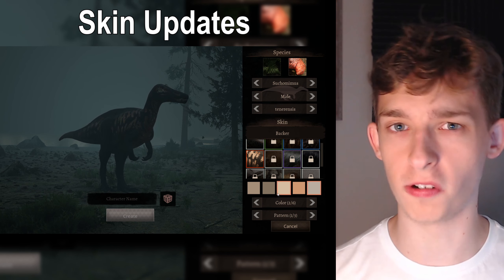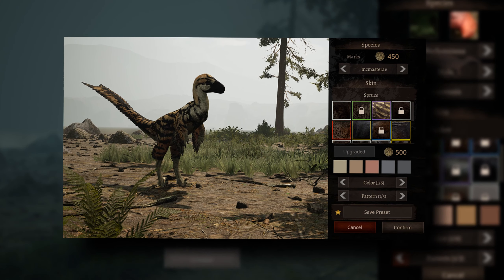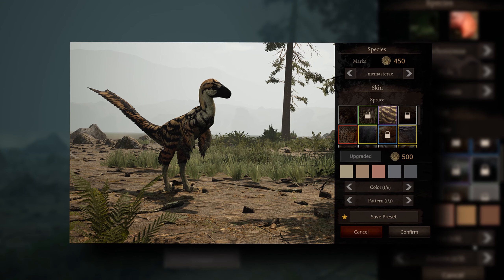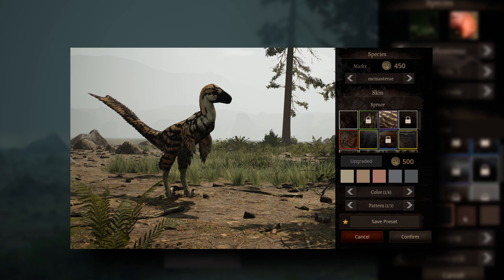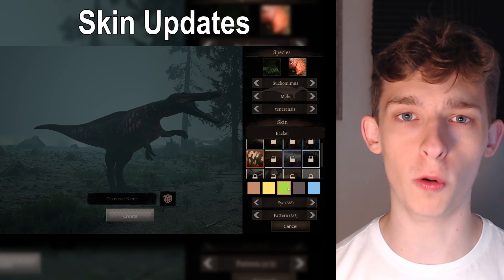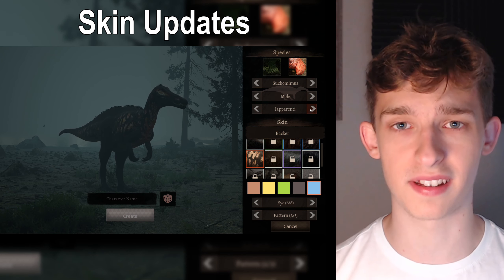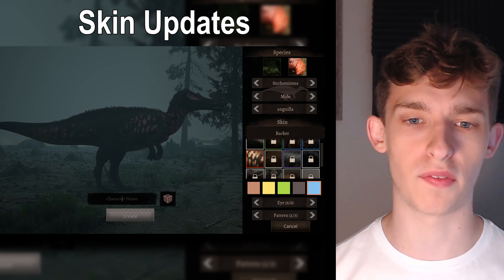Next up, there are some updates to the skins on the dinosaurs. Most dinosaur skins have been plagued with a bug that makes skins darker than they actually are — getting rid of vibrant colours and making them look muddier or duller. Obviously this makes you not want to pick them. The devs have noticed and fixed the issues with the skins, hopefully solving most of the skin problems.